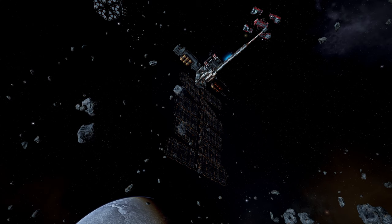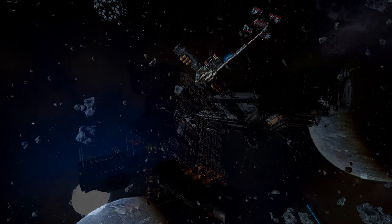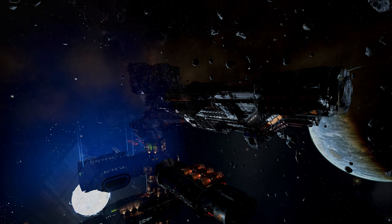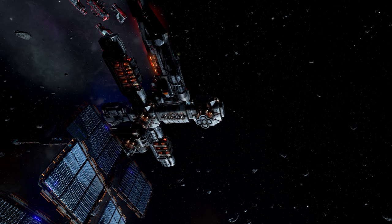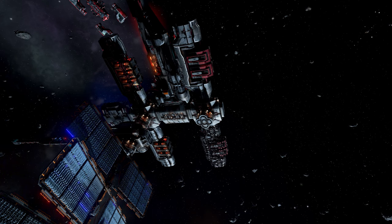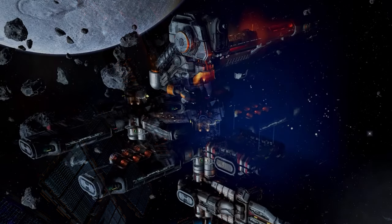After a while, the pier is ready, followed by the energy cell production module below the station. Afterwards, the refined metal production unit gets built. Shortly after, the new connection structures are added, followed by one storage module on the left and another one on the right. Station is done.